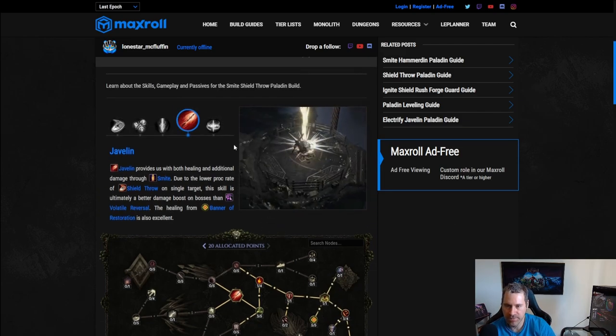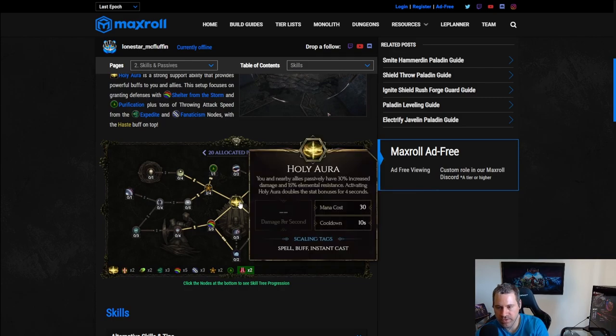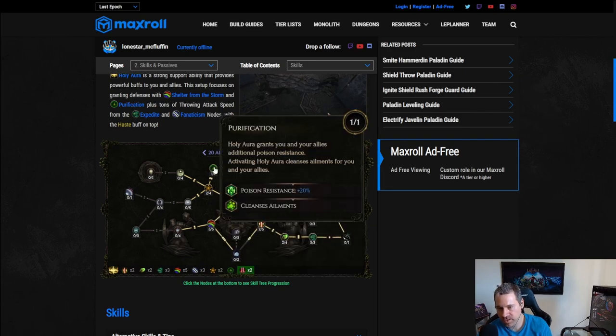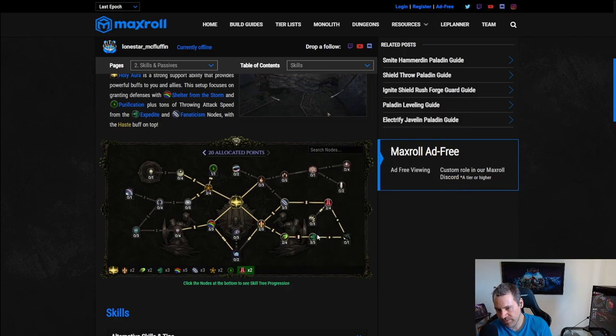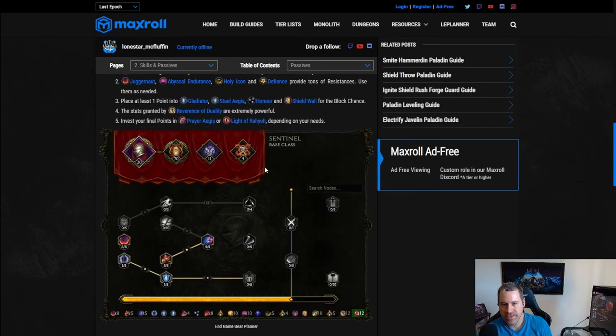Holy Aura gives us elemental resistance, damage, and a lot more elemental resistance thanks to Shelter from the Storm. It also gives endurance, poison resistance, and throwing attack speed, which is very valuable.